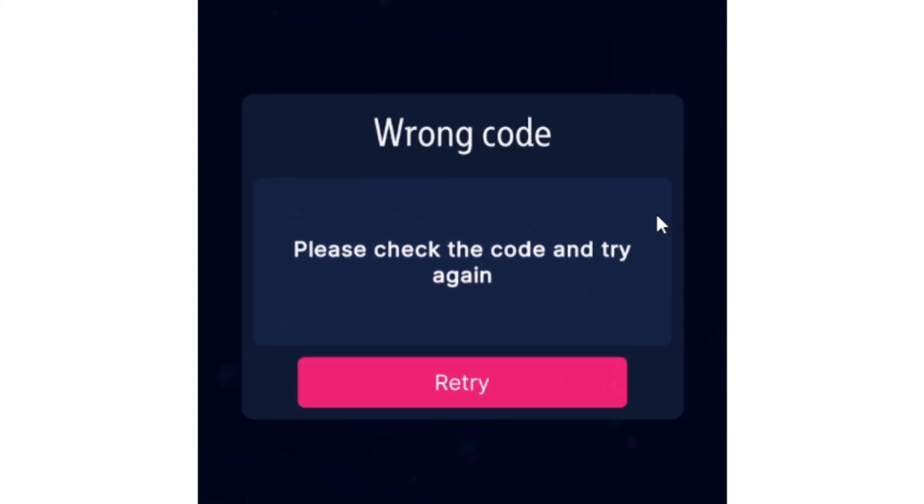If you're trying to link your Just Dance controller app (your phone app) to your game and you keep receiving the wrong code error saying 'please check the code and try again,' even though the code generated is correct, then I will guide you on how to fix this problem.